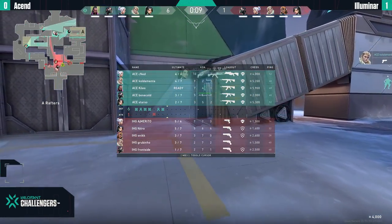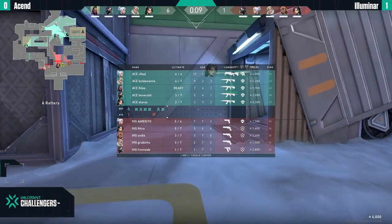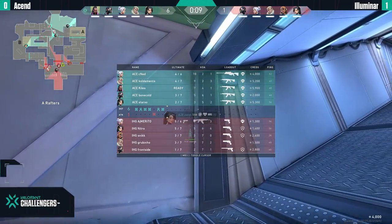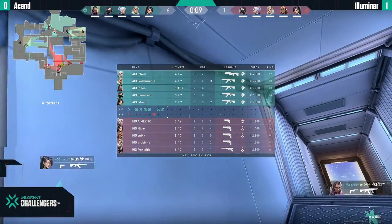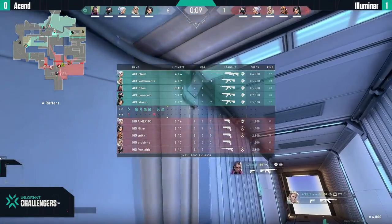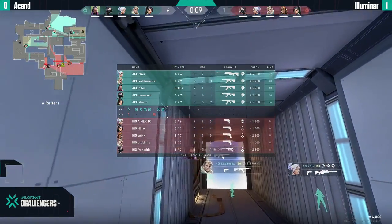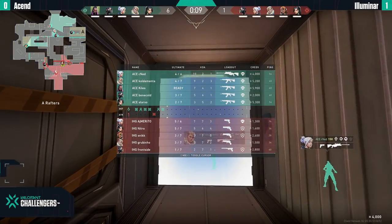Right now Illuminer looks a little lost — they don't have a consistent plan to push Ascend off their defense and get map control. Maybe a proper way would be through mid, using that Viper wall to get mid control — something we saw in the pistol round. Maybe going back to basics would be nice.